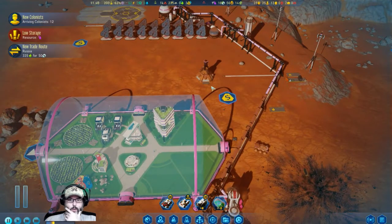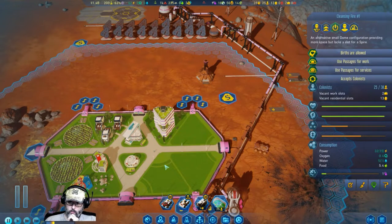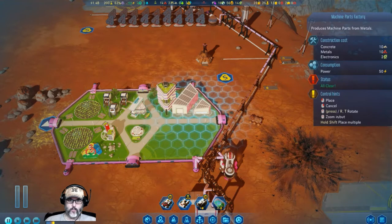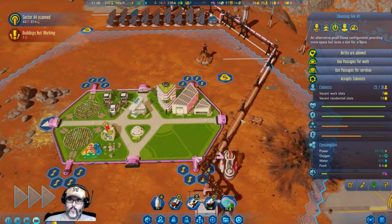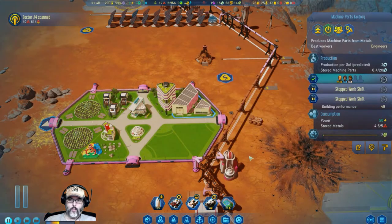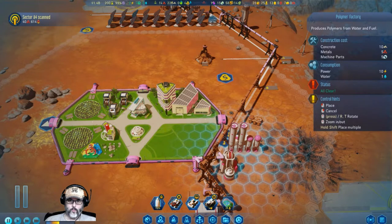Let's think about it for a minute. A new trade route — they'll give us three hundred. We're going to turn that down. We've got room for 13 people so we can bring another rocket. We have two jobs — that would leave us 10. Sector scanned, and that's going to take five. We can build a second polymer factory right outside there.